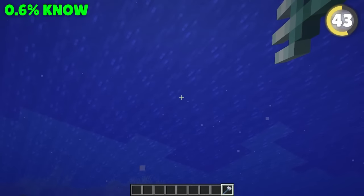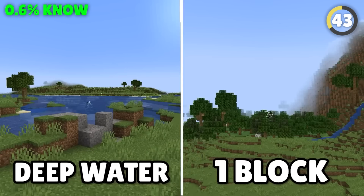This trident with Riptide is great for the high jump, but a big mistake people make is using it in deep water. You actually do much higher jumps in a one-block deep puddle.